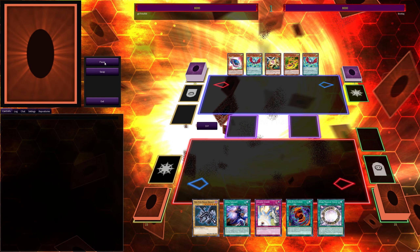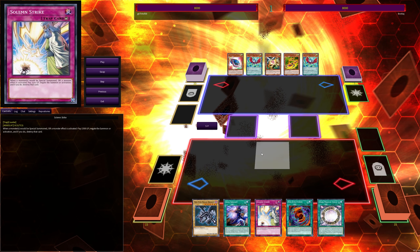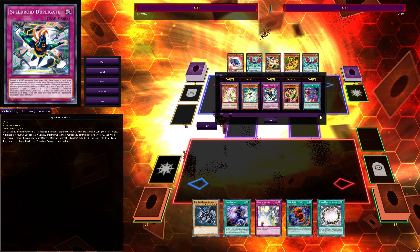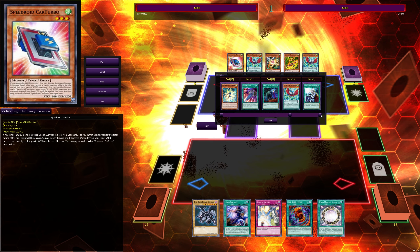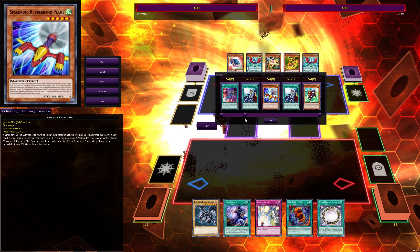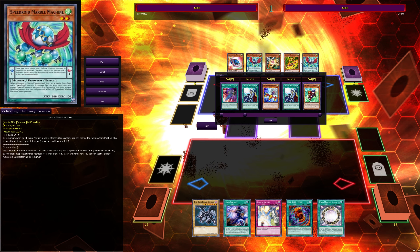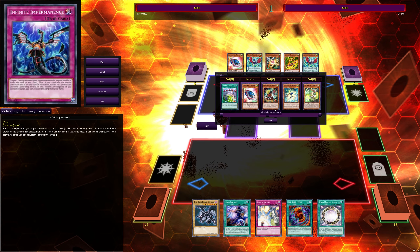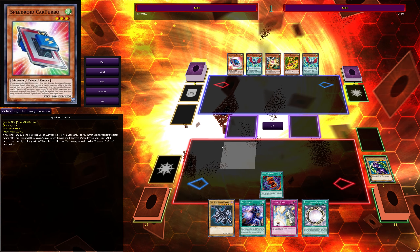Game two is interesting for two reasons: one, I draw none of my side deck cards so side decking was pretty pointless; two, he actually makes me go first, which is surprising. I'm wondering if his deck has going-first/going-second cards. Looking at his deck, he has one Nibiru — but it's for Cross-Out Designator. It's good I didn't put Nibiru in since he could have designated it, though he didn't draw Cross-Out Designator anyway. He doesn't seem to have sided any specific going-second cards.